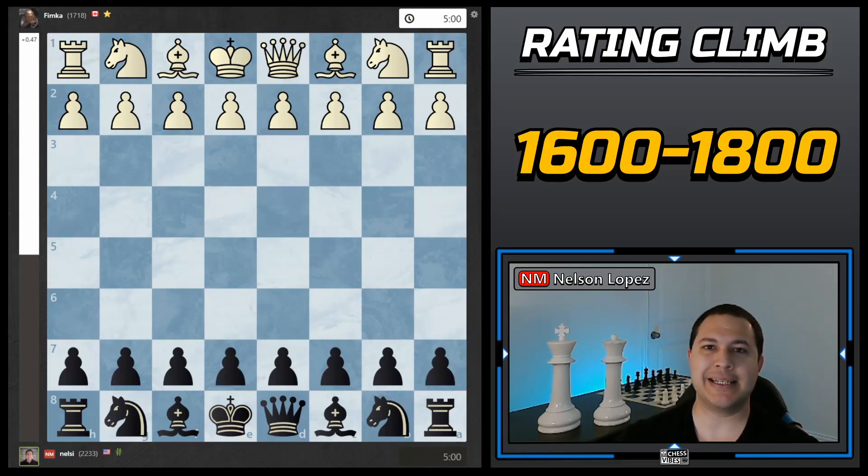Hey, welcome to the rating climb from 1600 to 1800. In this video I'm going to show you two games that I played, both with black. The first one is the Scandinavian, so you're going to see yet another Scandinavian, and then the second one is against the English. You'll see the system I play against the English, so stick around if you're interested, but let's get started.